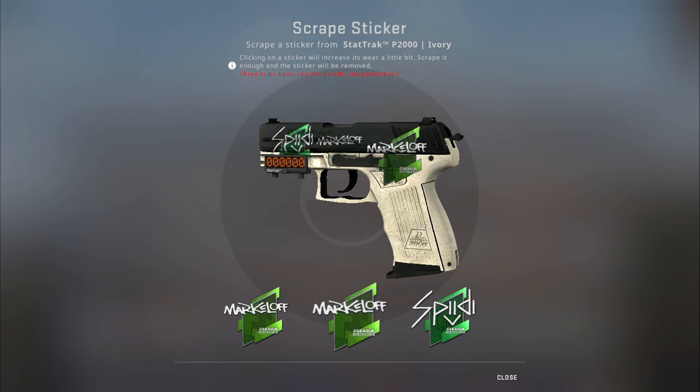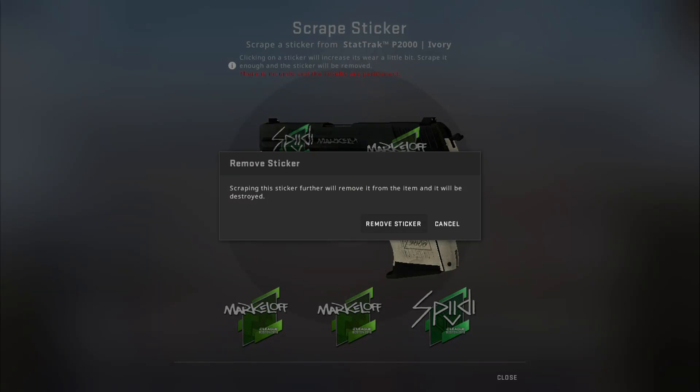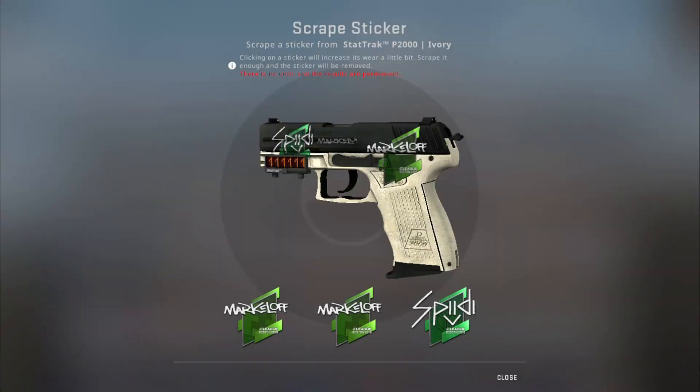On this kind of stickers I think the only thing left is the signature. If I keep on scraping it will disappear, and you can completely remove it. As you can see on this kind of stickers with a signature, the only thing that you get is the signature back.